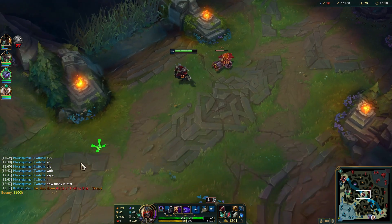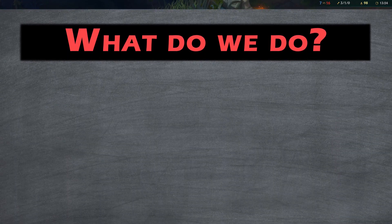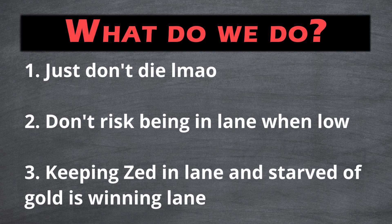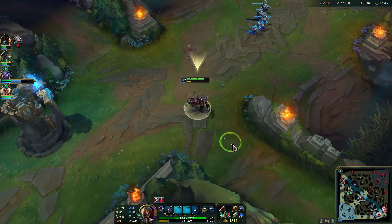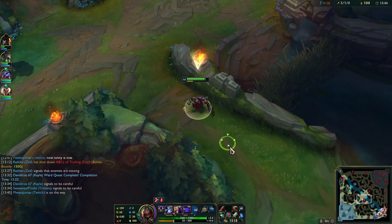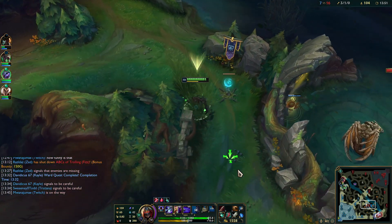Your main goal in the laning phase is to avoid dying to Zed at all costs and keep track of him when he gets bored and starts to roam. Most assassins need early kills to be relevant after laning phase, and if all you accomplish is farming and not dying, you basically won the lane — it's that simple. The opposite scenario is a snowballing Zed who one-shots everyone and your team blames you for feeding him mid-diff.